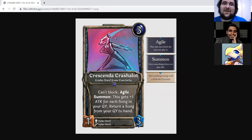Crescendo Crashalot is a three-drop Mind one/three Leaves-About Bard from Concierge with Can't Block, Agile, and summon: this gets plus one attack for each Song in your graveyard, then return a Song from your graveyard to your hand. I really like this — the whole thing where this is a cover artist so it doesn't create its own Song, it just gets something back. The name is a little goofy — I feel like we could have searched a little harder for a pun there, but maybe I'm missing it. Overall this is neat — it's basically trying to be a lightning bolt on a stick that recurs a Song, which is a great mechanical combination.